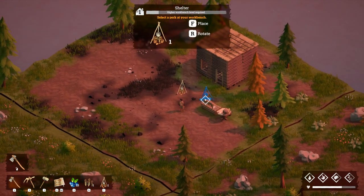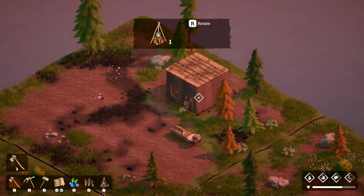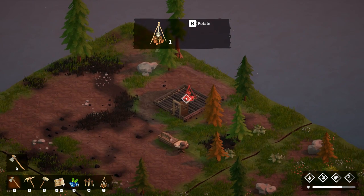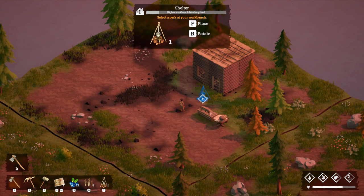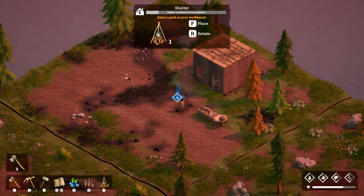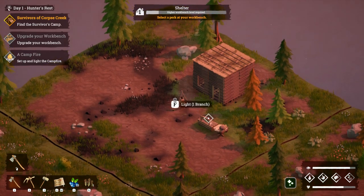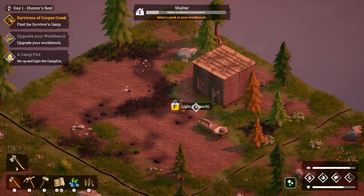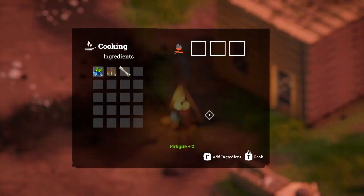Let's make a campfire - can I put this inside my house? No, okay - the campfire has to go outside. Let's put it here. Very cool - cook! What have we got? Probably nothing.